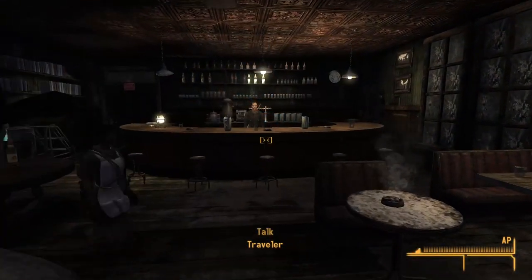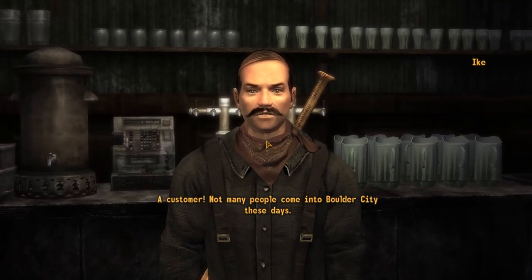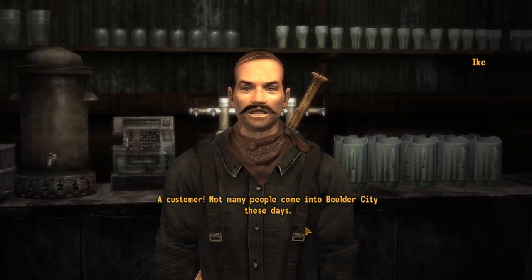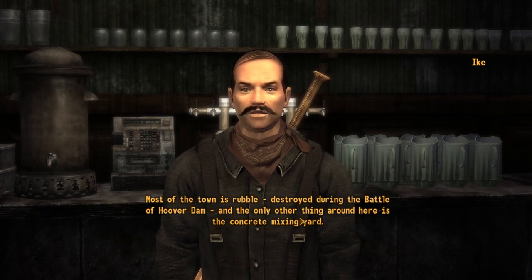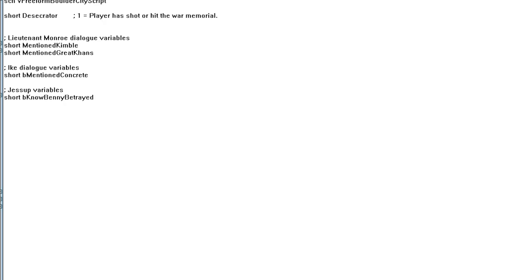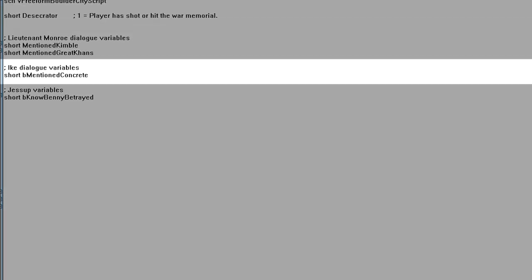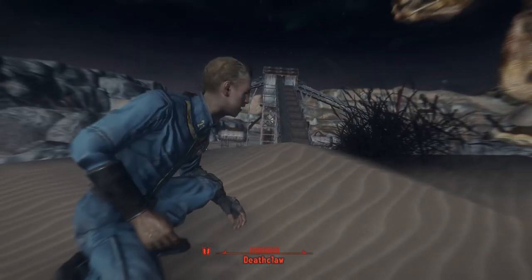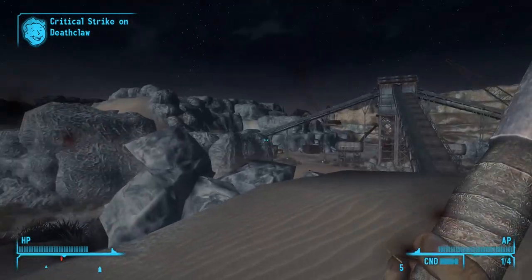Ike, the bartender at the Bighorn Saloon in Boulder City, informed you that Wilson frequents Gomorrah, one of the casinos along the Strip in New Vegas. The only other remnant of this quest is a variable in the Quarry Junction quest script, and it tracked if Ike had told the player about the concrete.